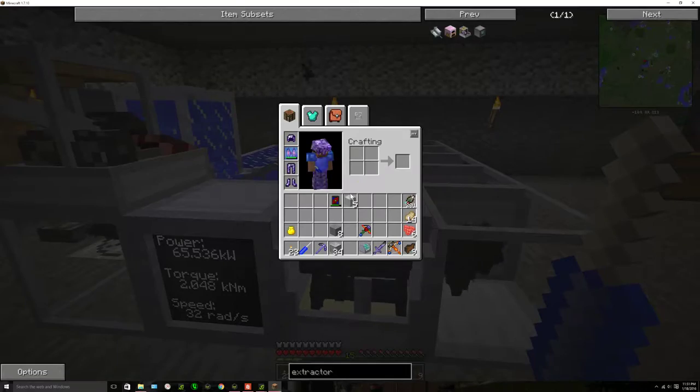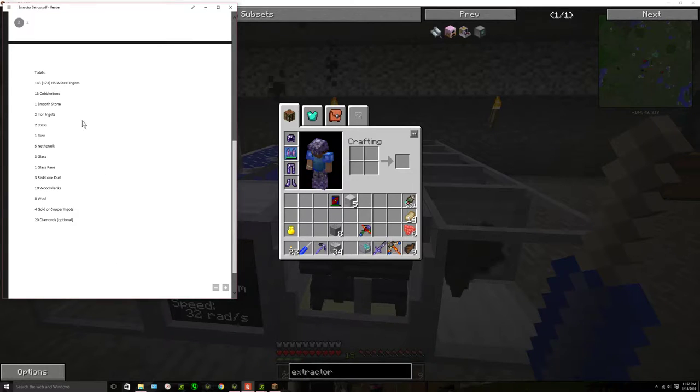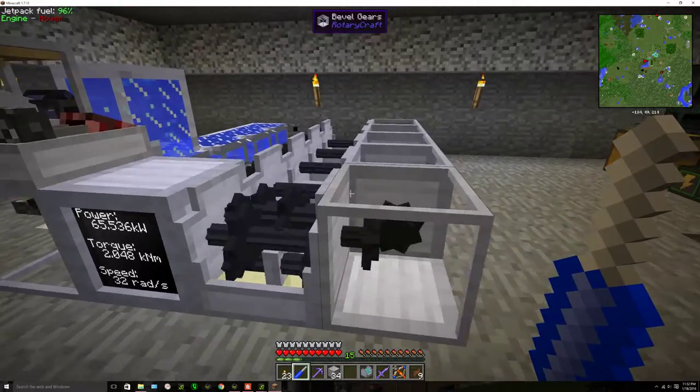Let me show you the parts list. This is everything that you'll need, minus a few typos and maybe an error or two, but it's roughly correct. The 20 diamonds for the gearbox or the 30 HSLA for the steel are included here at 173 if you're using steel, and 20 diamonds if you're not. There's four gold ore, copper, and five netherrack in addition to the diamonds and the steel. Those are the hardest parts to acquire, so pretty easy, pretty early game.